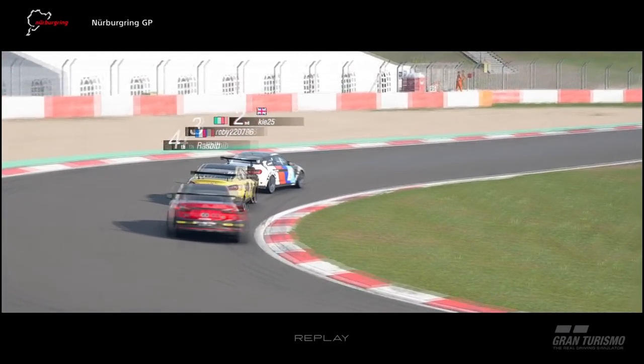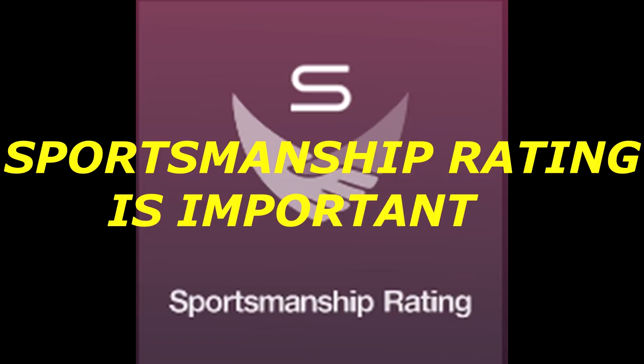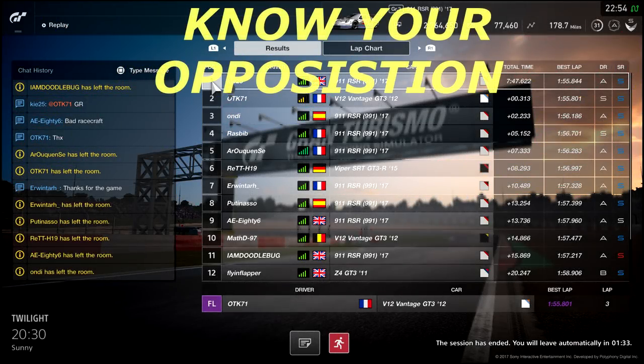Sportsmanship rating is so important and a lot of people don't give it enough attention. If you're an S-rated driver you'll come across more S-rated drivers and the racing will be cleaner. If your sportsmanship rating drops because you're hitting people, you'll be placed with lower-rated drivers and the races get dirtier. Keep it clean even if your driver rating isn't improving — get that S sportsmanship license first, then concentrate on your driver rating.